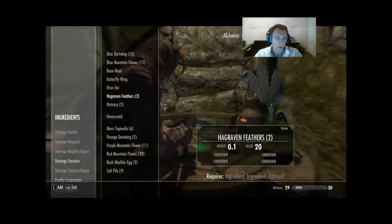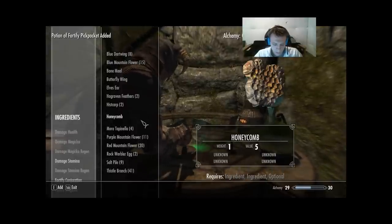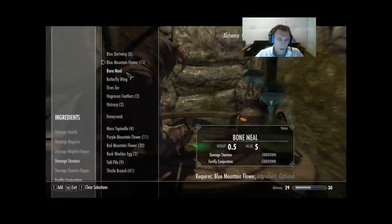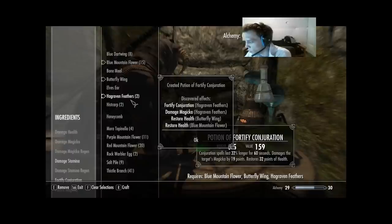Next: Blue Dartwing, Mora Tapinella, Orange Dartwing — no new effects. Then Blue Mountain Flower, Butterfly Wing, Hagraven Feathers. Hagraven Feathers are the only new one — we got Damage Magicka and Fortify Conjuration.